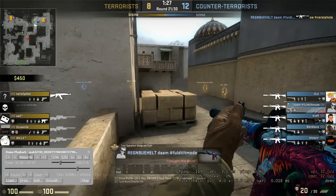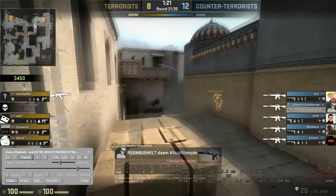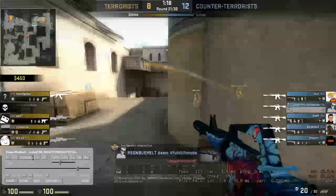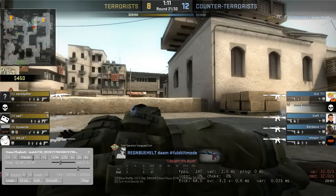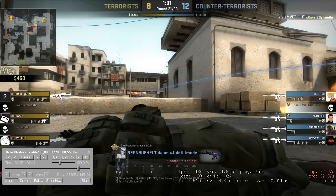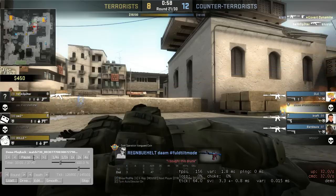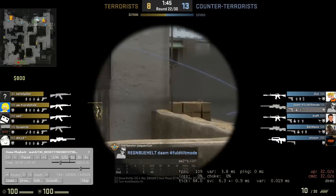Here you are in a 5v4 situation and every player needs to account for this. You have man advantage - they have the bomb so they have to come to you. If you simply fell back to site it should be a guaranteed round win because you're up in numbers. Instead you stay on cat, they flash the second guy through, and he gets an easy kill on you with a pistol - he actually had an AWP. I would have liked to see you fall back to goose, site, ramp, or even CT spawn, because you still had two players at long A and two at B. Falling back to CT spawn or mid would have benefited your team more than you dying on cat.